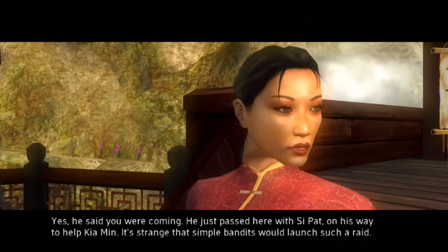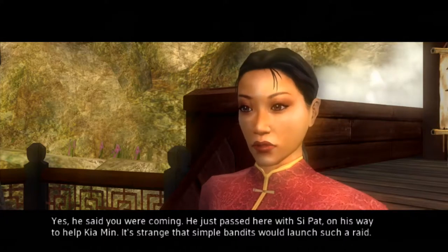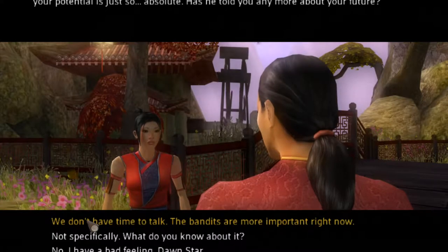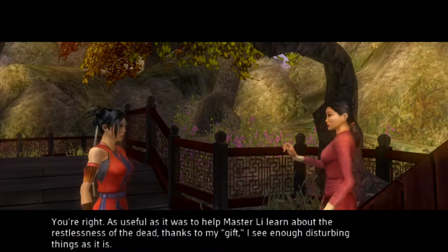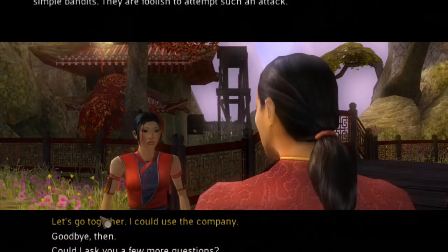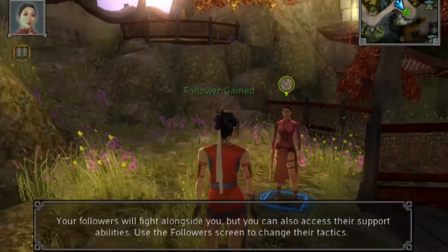Dawn Star thanks us: 'I appreciate that you arrived when you did — he acts like he's above Master Lee's teachings, such are the conceits of wealth.' She mentions Gujin already knows we're coming — he just passed with the injured student. We ask her to come along. She agrees: 'Let's go get your weapon from Gujin's workshop — it shouldn't be too hard to fend off simple bandits. Good company will make the walk go faster.'